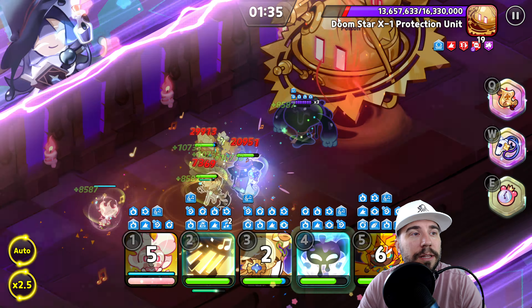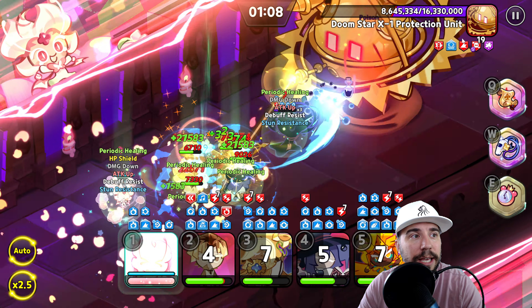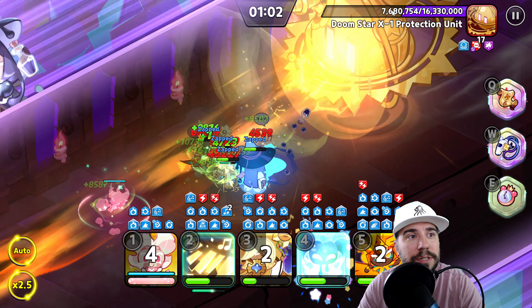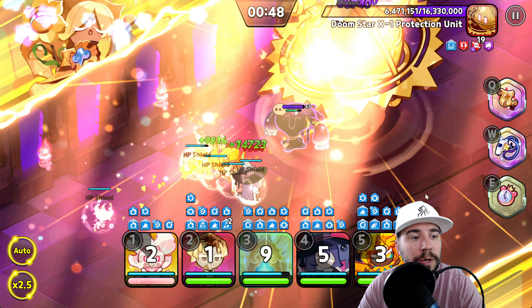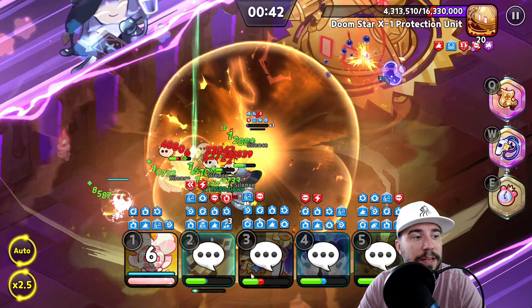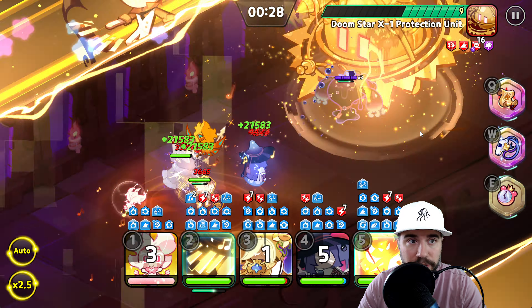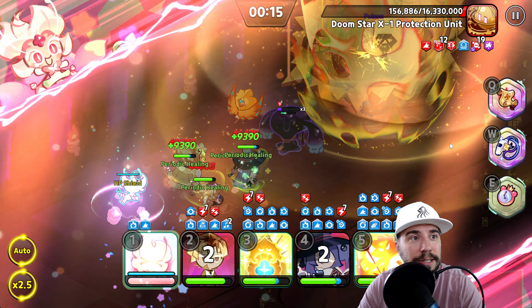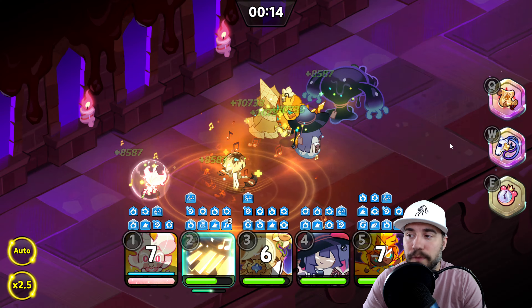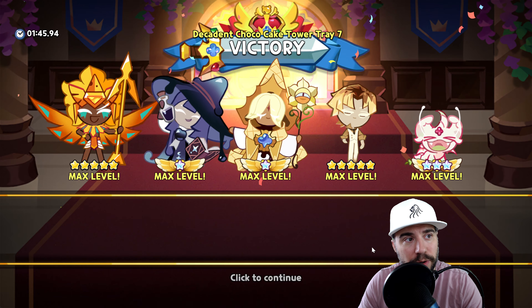A little bit of luck can go a long way in this game. One problem we could run into is ticks not hitting when needed. It's actually 40 ticks, not 30. You can see the stacks building and the boss's life really falling off — that's the crucial component of this strategy. At about one minute in, you want to be over halfway on the boss's HP, which we are.